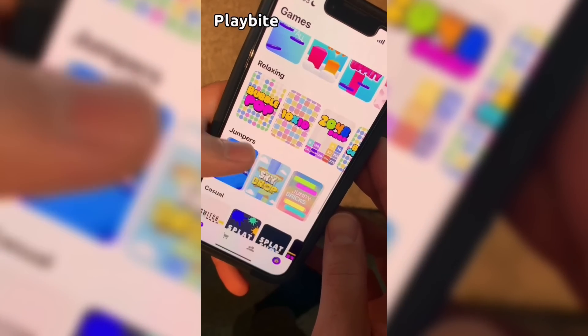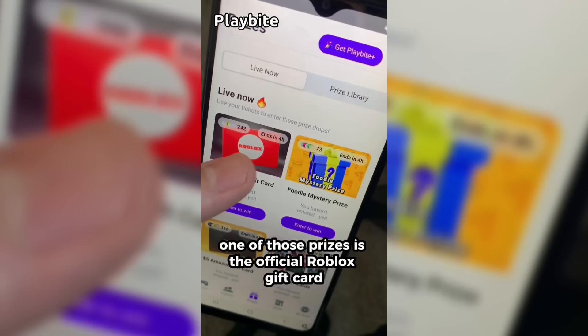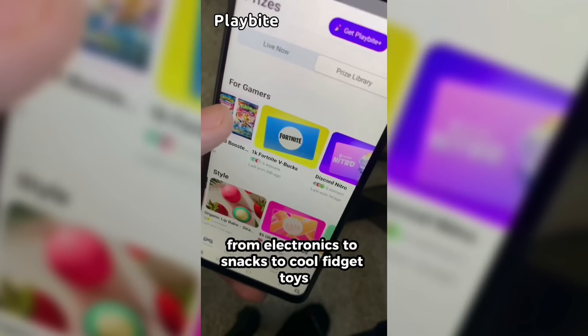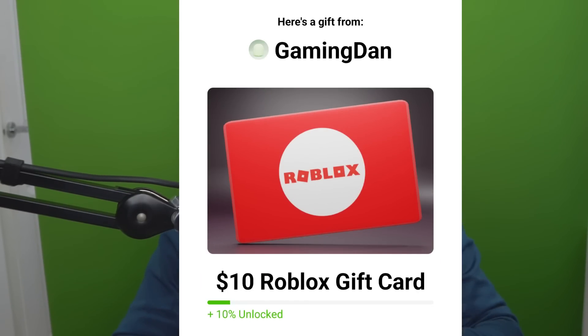But if you are ever in need of Roblox, go ahead and download this app called Playbyte. It's like an arcade on your phone. You guys can play fun games in a single app and win prizes for playing these games. One of those prizes is the official Roblox gift card. You can also win all kinds of other stuff from electronics to snacks to cool fidget toys. Go and download Playbyte today, link down below and also use code GAMINGDAN. By doing so, you'll be 10% of the way there to earning your first $10 Roblox gift card.